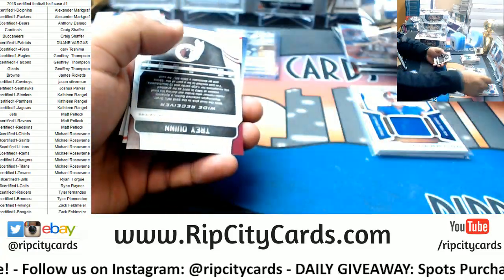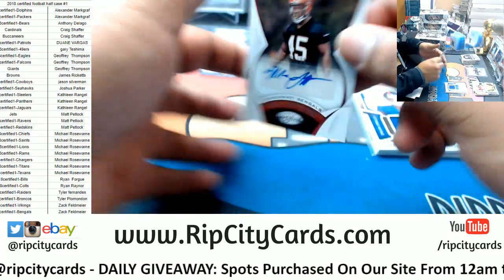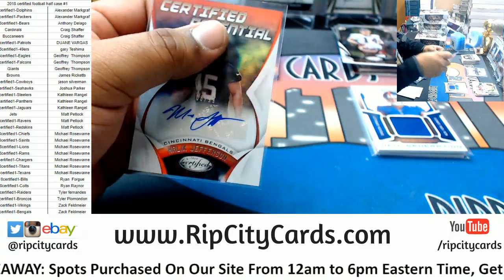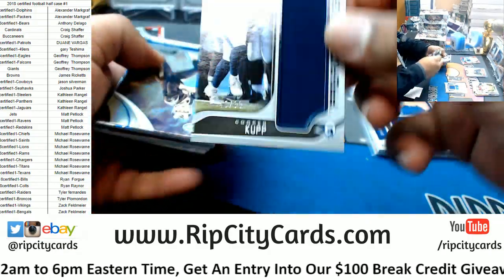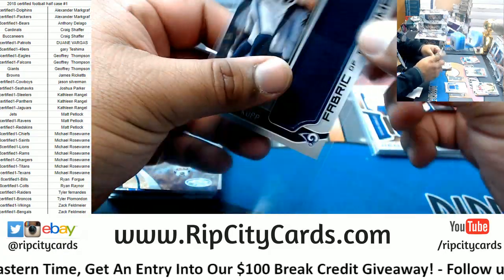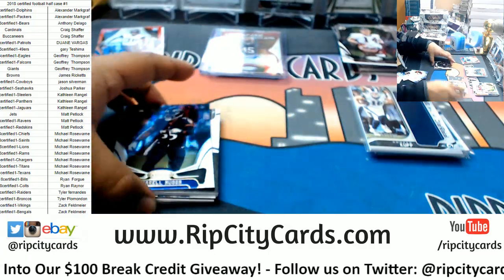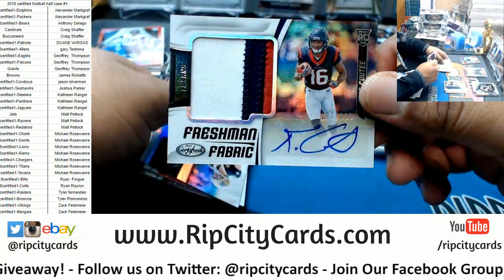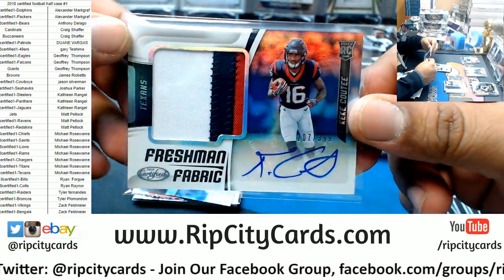Derwin James 999 Chargers, Trey Quinn 499 rookie Redskins. Autograph is going to the Bengals — 1099 Malik Jefferson the rookie auto, very nice. What do we have here? Got Cooper Kupp 299 patch for the Rams, Jared Goff gold team for the Rams. Dante Jackson to 999 rookie Panthers, Keke Coutee number to 399 — and it's a three-color patch on that rookie patch auto, nice hit for the Texans right there.